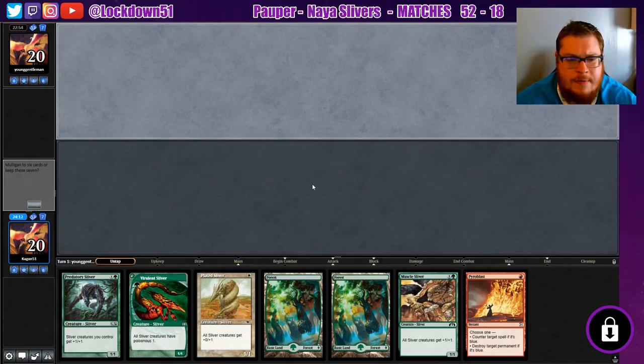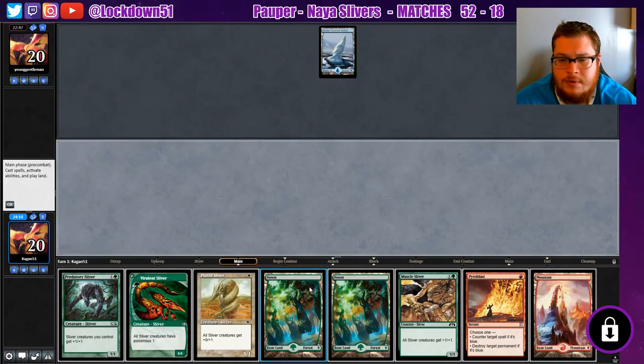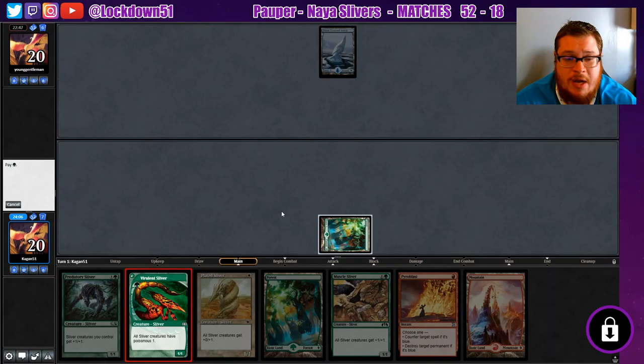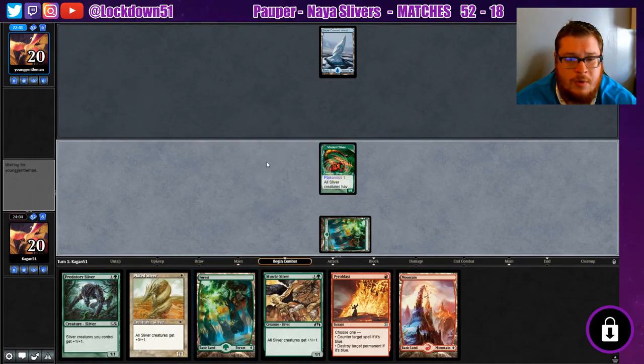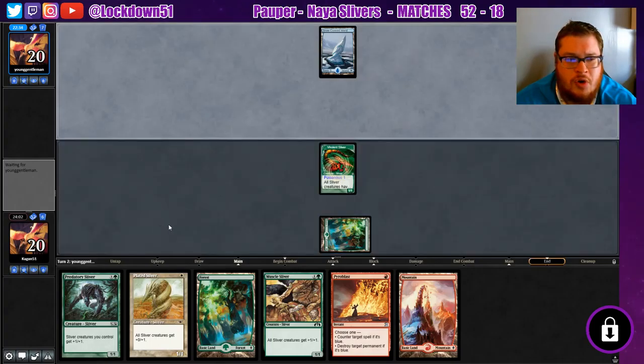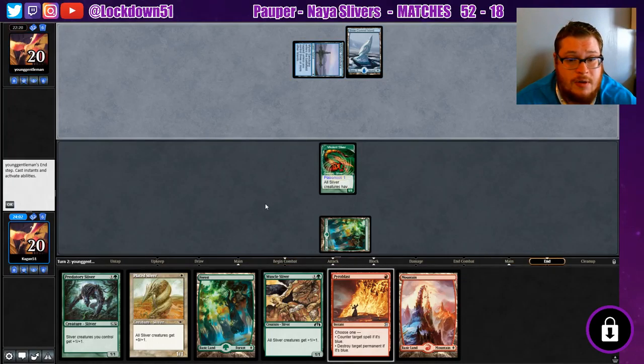We'll keep it again — again on the draw, we can play out some stuff and we just need to draw into a forest. We've got a Pyroblast in hand which is excellent. There's our mountain, even better. So we'll set up for having a counterspell war with a lord — we'll play forest, pass, then swing, pass, then mountain into Muscle Sliver. This is good, this is perfect.